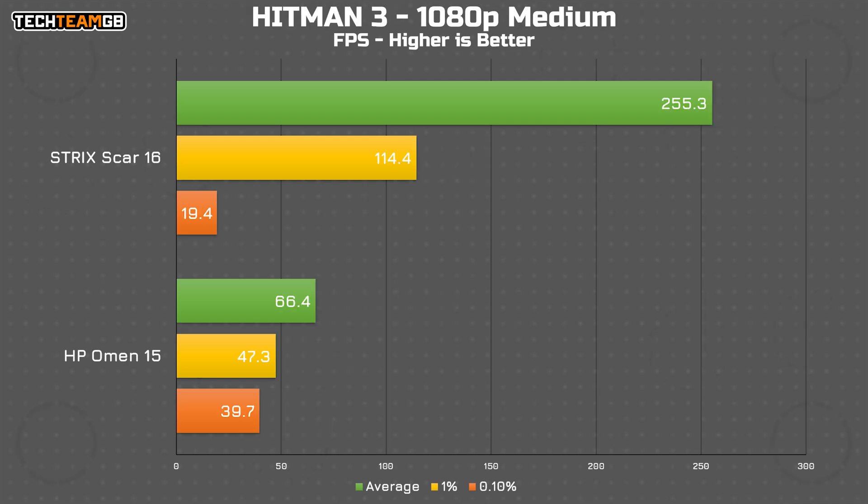Hitman shows quite the performance delta. The GPU data from the built-in benchmark really shows the difference, with the 4080 and the Scar running away with 255 FPS average compared to just 66 FPS on the 2060, but 66 FPS is still plenty playable and a decent enough experience.